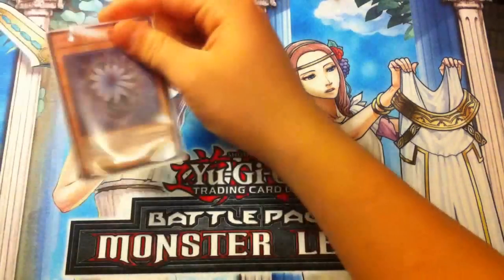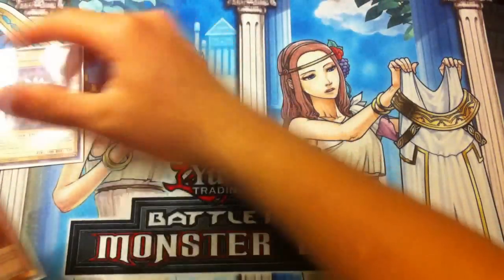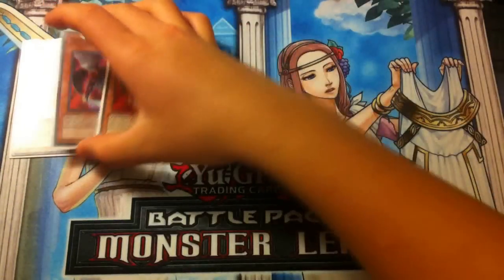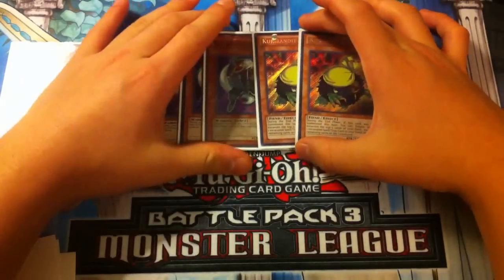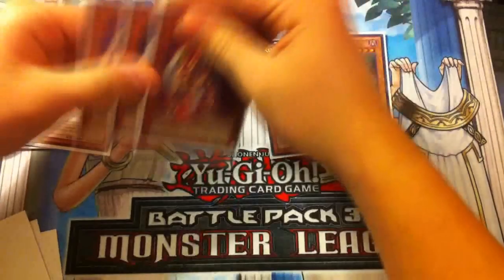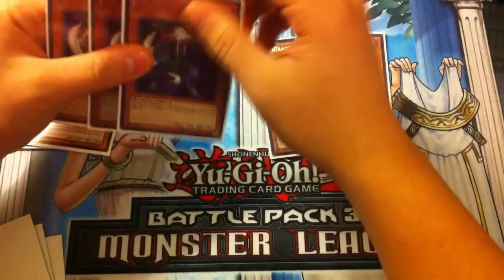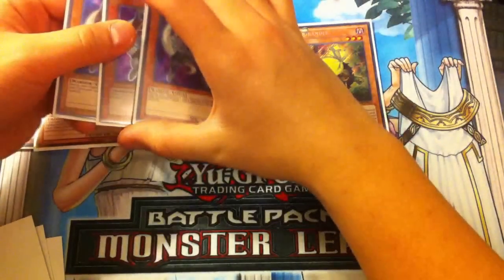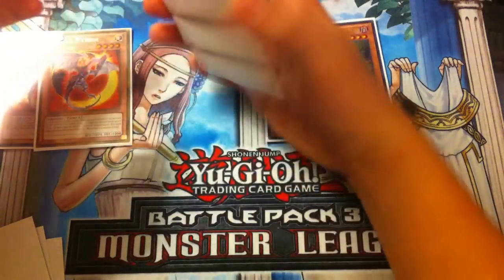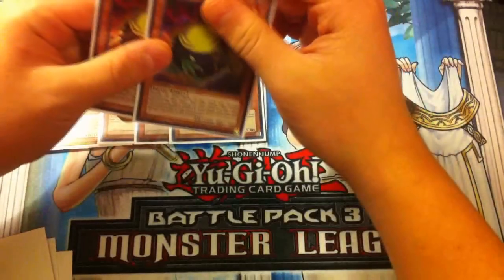For our other monsters: one Glow-Up Bulb — self-explanatory, able to OTK your opponent and combos really well with Redox. Triple Eclipse Wyvern — your searcher for Light Ray Diabolos and your Judgment Dragons. Triple Necro Gardna and double Kuribandit. Necro Gardna is absolutely amazing — you almost always want to mill it because Necro Gardna in Lightsworns protects you from so many attacks. Since Lightsworns don't play traps at all, Necro Gardna serves as protection for both your life points and your monsters. I don't know why people bash on this card — Necro Gardna is just so broken.